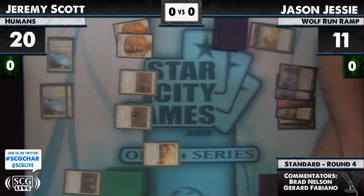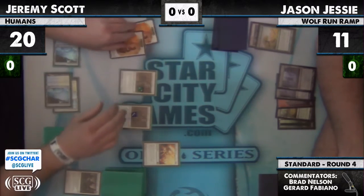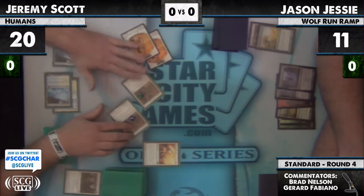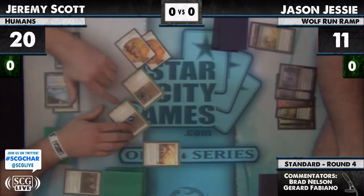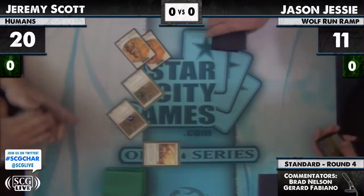That's lethal. These Ink Moth tokens are gonna have to start jumping in the way. This is a fast start — Jeremy didn't get his hex parasite combo, but he still managed. Could just be a turn five win. All right, Jason just scoops.